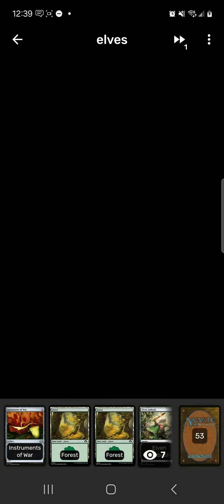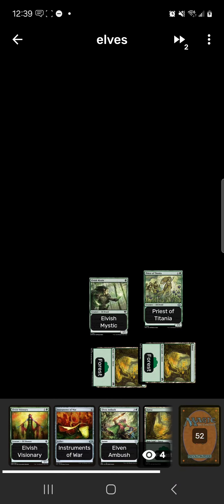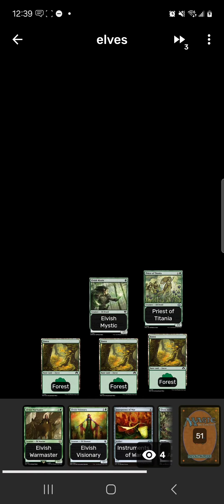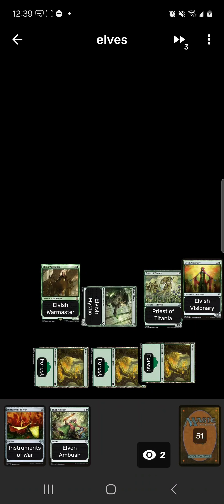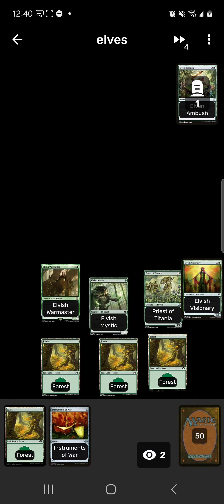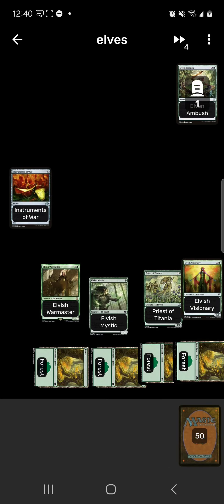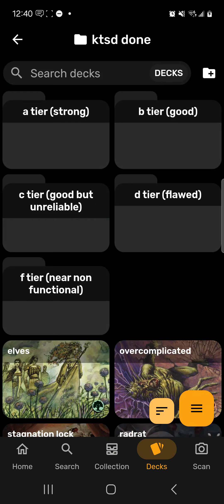Simple game plan. You basically always keep your first hand because it's always good. You go Elvish Mystic, then Priest of Titania. Then Elvish War Master — tap Elvish Visionary, which creates another 1/1 Elf from Elvish War Master. Priest of Titania now taps for 5, so we tap for Elven Ambush and create 5 more Elves. Now Priest of Titania will tap for 10 next turn. We play Coat of Arms — all our Elves get +1/+1 — and then we basically swing all 10 Elves for 20 damage. That's it. Very efficient. I'm probably putting it in A tier — it's pretty strong.